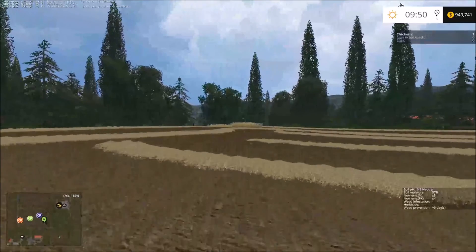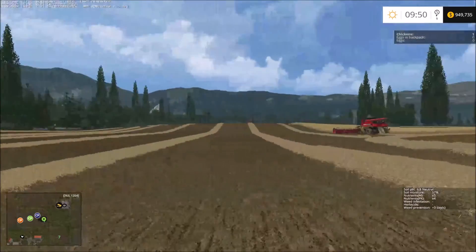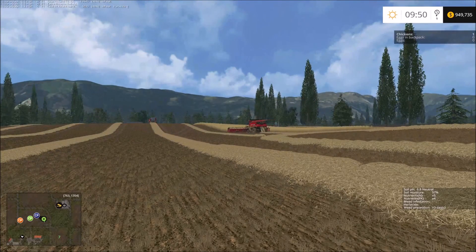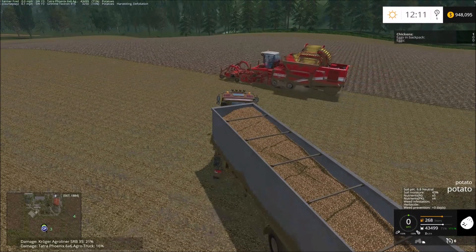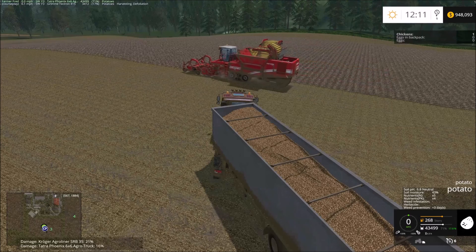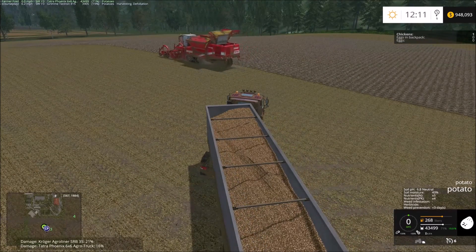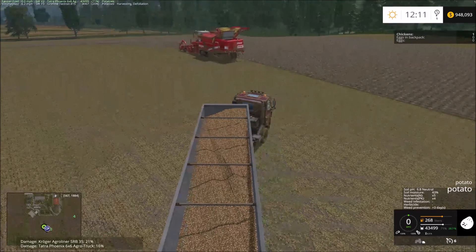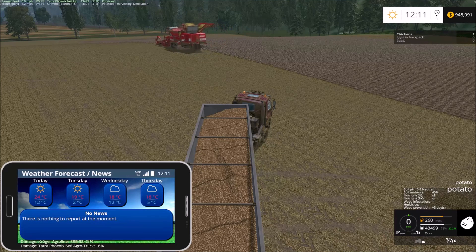Thinking about it, we might even want a grass cutter. I'll see you guys in a second. Hello guys - I'm sitting here working on field number three, and you can see it just passed 12 o'clock noon. If we look at the weather, it's over 22 degrees Celsius. So what happened is if you look at the field moisture - hopefully you guys can see all this - on the soil moisture it dropped from 57 to 43. So that's something worth noting.